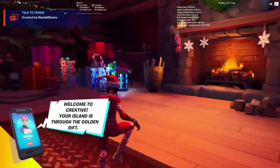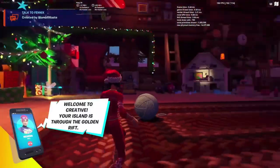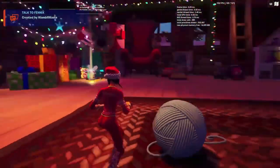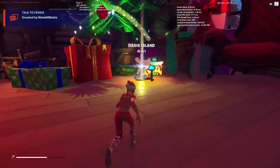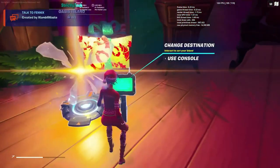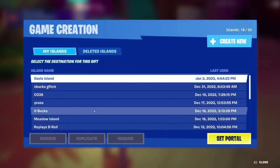So the first step is to ready up inside of creative. And once you guys are in creative in the hub, this hub may look completely different. I believe that the hub gets updated every couple of days, but this is the hub right now for me and this will work in any hub. All you guys have to do is just head over to any console and click on create new.